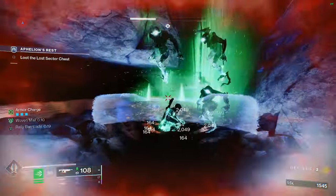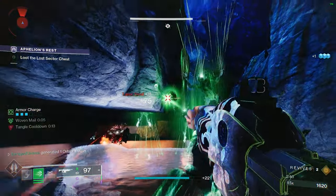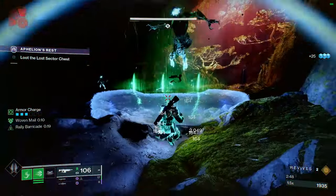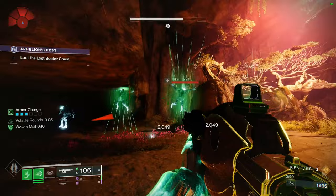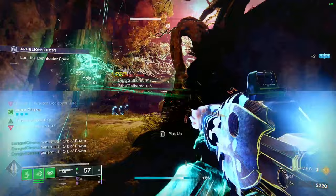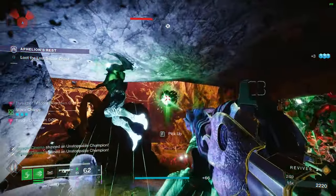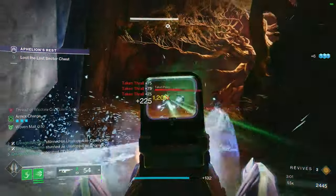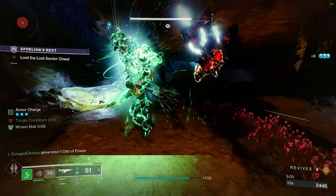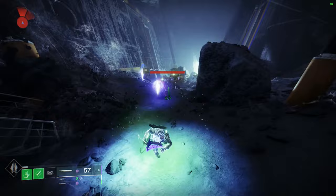To get unlimited class ability as a Titan, all you have to do is defeat suspended targets and pick up the orbs you'll be making. As long as you defeat a suspended target or pick up orbs, you'll notice your class ability continuously coming back and always ready to be used.